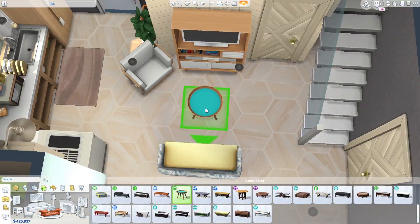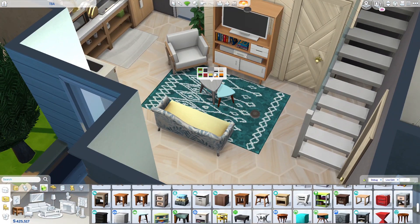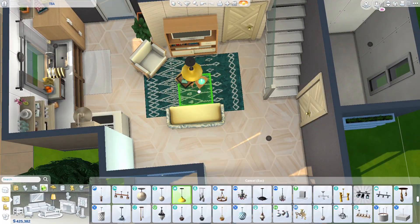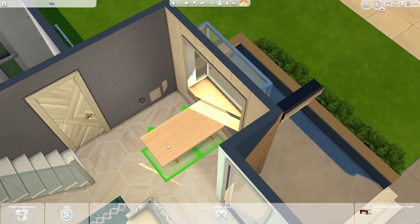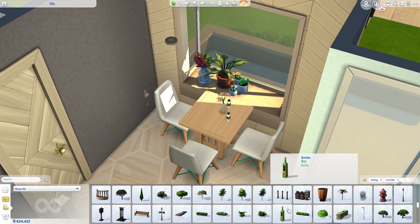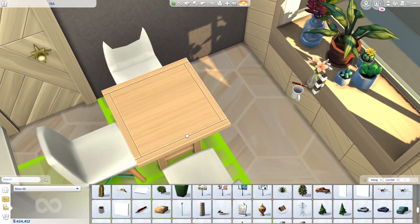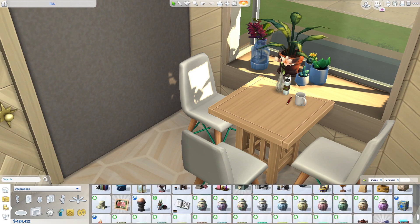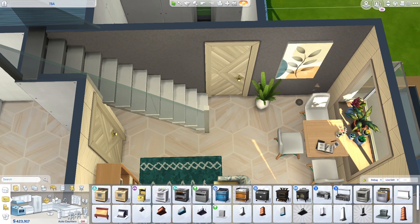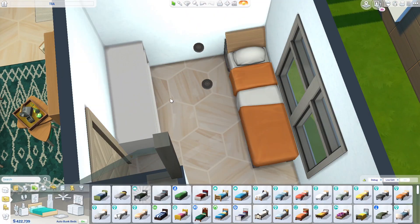I used a paranormal couch paired with an Eco Lifestyle chair — not a very common combo, but I think the colors look nice together on this build. The dining area seats three, which suits a three-Sim household. But if you want to host a dinner party, your Sims can also eat on the couch and chair, so you could seat up to six Sims total.